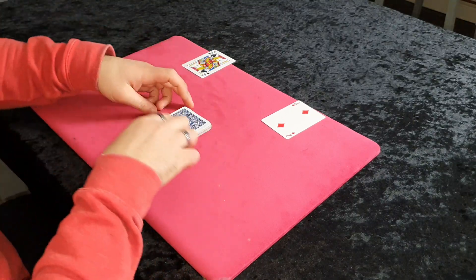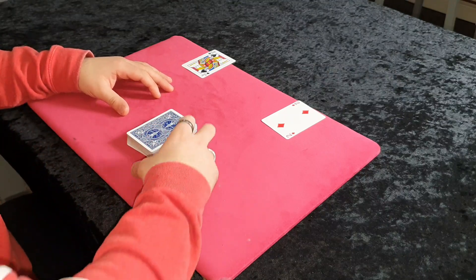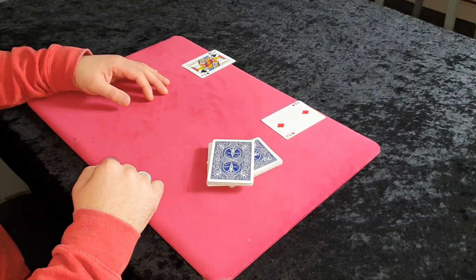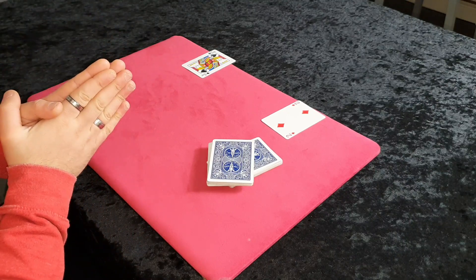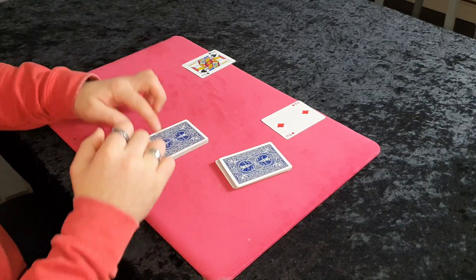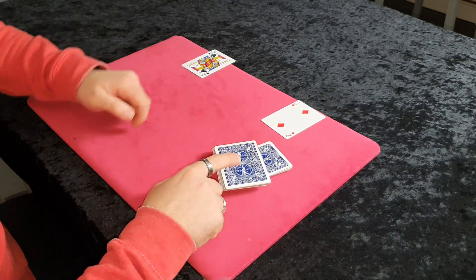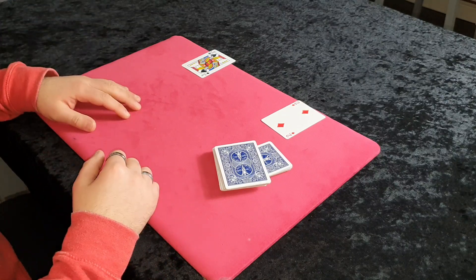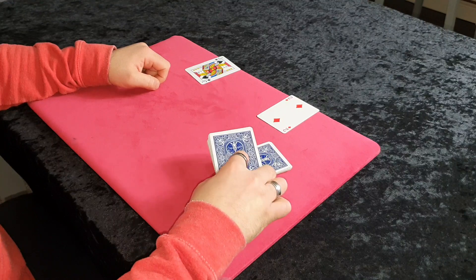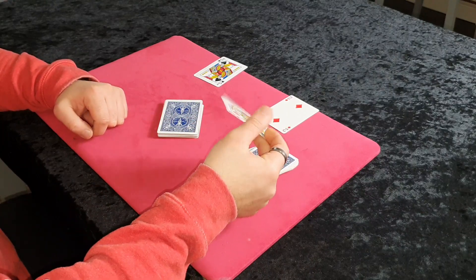So now you know it's the two of spades. You're going to perform the cross cut force — I've explained this before. You tell them to cut the cards, and when they cut you pick the bottom packet and angle it on top. You know the two of spades is at the bottom. They've cut the cards, so this is now the bottom half of the deck. When it goes at the angle, you know the top card will be the jack of diamonds and the bottom card will be the two of spades. If they say they want the two of spades, pick this packet up and show the bottom card. If they choose the jack of diamonds, pick the packet up, keep it face down, and tell them to take a look — they cut to the jack of diamonds.